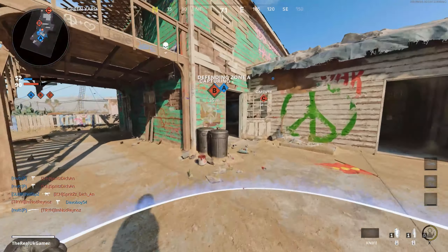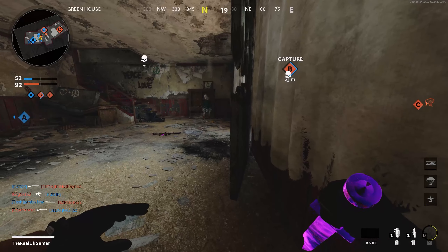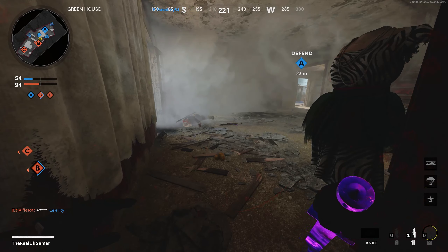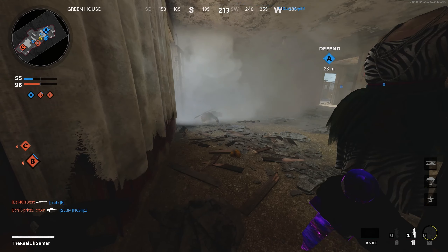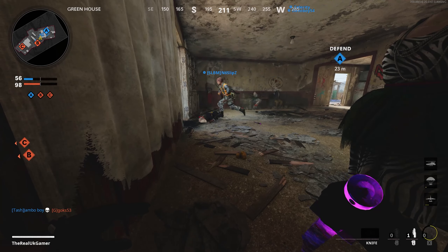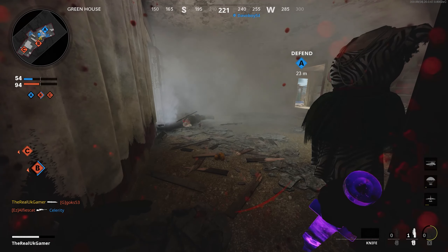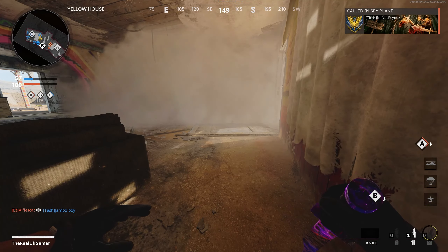Make sure you have Perk Greed on and you have both Ghost and Ninja. I know you're probably thinking what's the point of Ghost if you're literally lying still behind a door — well all you have to do when you hear an enemy UAV above is just move left to right to stay invisible. You have Ninja on so nobody will hear you. Also put on smoke so you can throw it at the door and run into the corner without being seen. There's so many times the smoke has come in clutch.